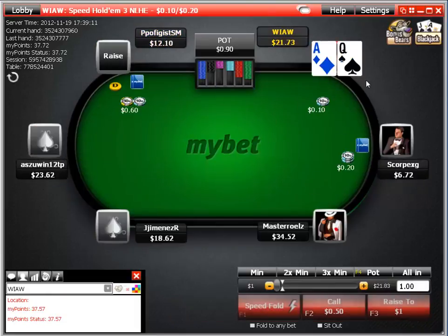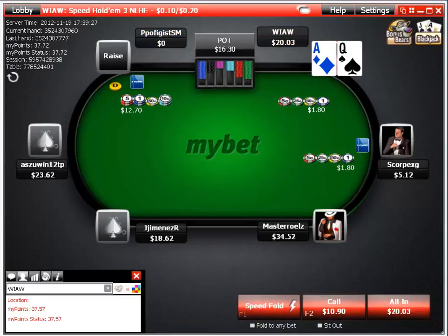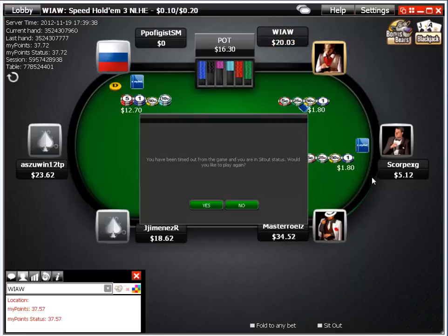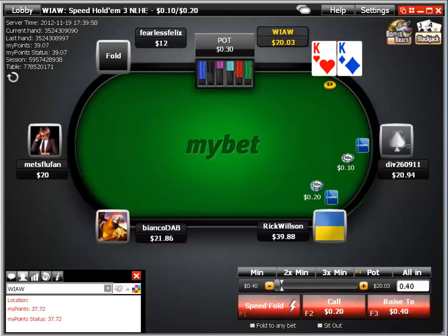We wake up with ace-queen and make a re-steal three-bet, getting a caller from a mid-stack player. The initial raiser comes over the top — he two-bets, we three-bet, there's a flat, then a four-bet all-in for well over 50 big blinds. Ace-queen is pretty much toast. We then pick up kings and hope for action, but Fearless Felix folds — maybe we should rename him.